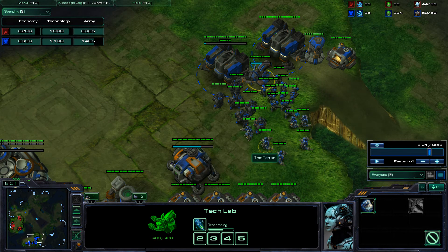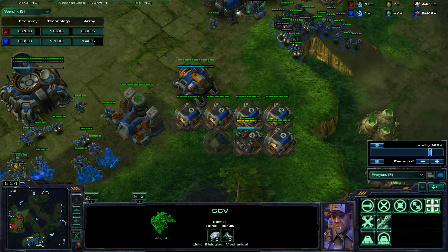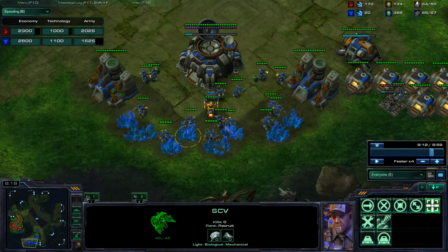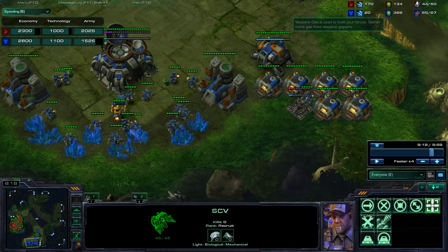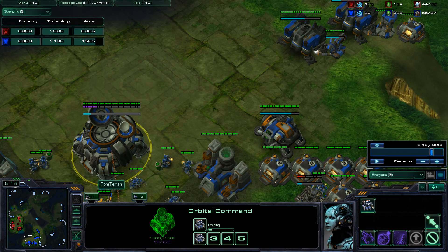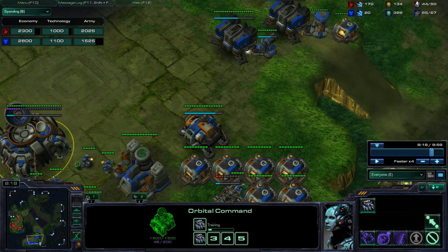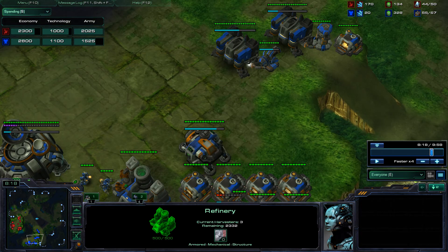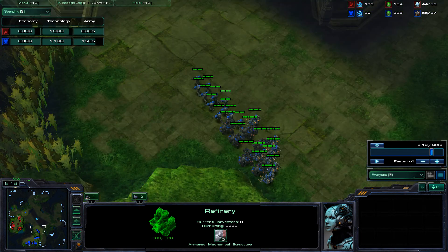You've got a good army size even though you've pulled all these workers and just had them standing there. You're going to attack — that's good. It's really important that right when you attack, you have zero dollars. That's why you should not get so much gas, because there's no way to spend all this gas in the early game. You have to have a factory and a starport to spend that amount of gas — two geysers worth. So just don't get the second geyser if you plan to attack like this.